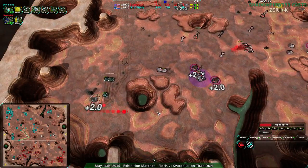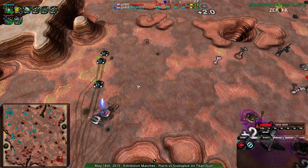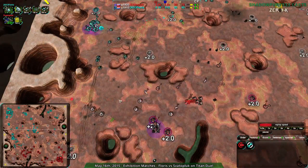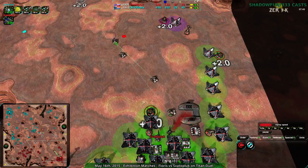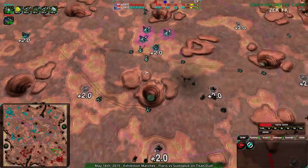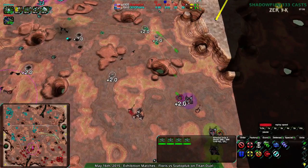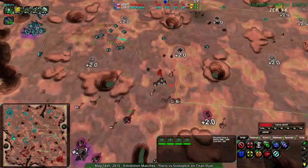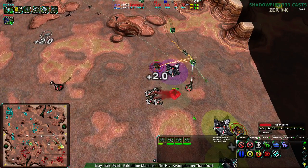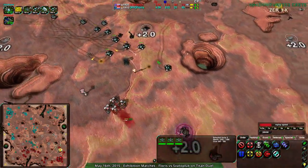Ravagers are definitely worth building, but I still think Scorchers would do well against the Halberds — and then from there we'd go to Mace, where Ravagers and Slashers would do fairly well. We do see Scorchers coming up, so that's exactly what Flores is doing — but not to deal with the Halberds. Instead, just go around everything. Avoid the Halberds over in the south and instead go east and harass. Very good move. There aren't a whole lot of static defenses either. Svaterpluk was not really prepared for a backdoor assault like this, and at the front Flores is flanking effectively.